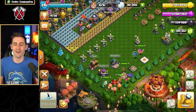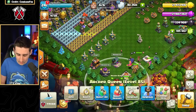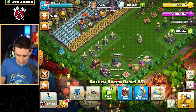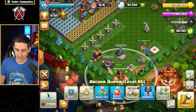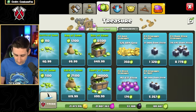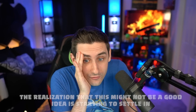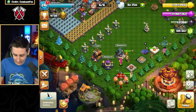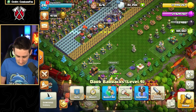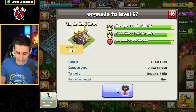Now where do I start? I have seven Dark Rune of Dark Elixirs. We can go ahead and get the Queen upgraded. Let's book the Queen to level 86. Now I only have 53,000 gems left, but I want to take full advantage. If I go into fill dark elixir storage, it costs 8,000 gems. If we hammer the Warden, that's 10 days; hammering that other one is 16 days.